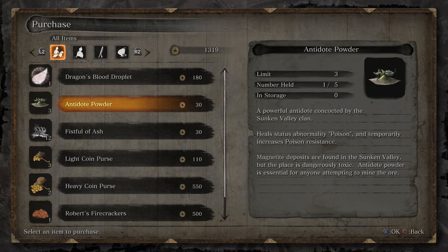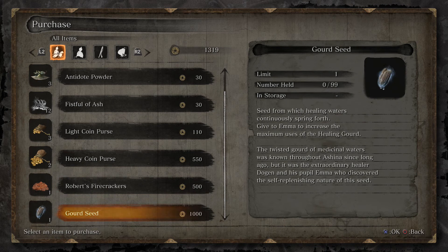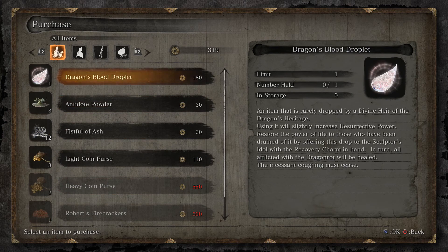I'm not going to buy that yet. Anedote powder, fistful of ash, light coin purse, heavy coin purse — which is interesting. I wonder if that's how much... like, if you pay $5.50 it has $5.50 in it. I am totally buying a gourd seed. What is this? Robert's firecrackers — firecrackers from across the southern seas can be fitted to the shinobi prosthetic to become a prosthetic tool. Makes a deafening sound, frightening to animals.